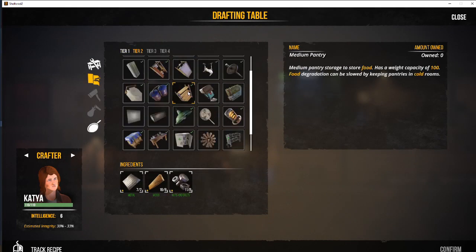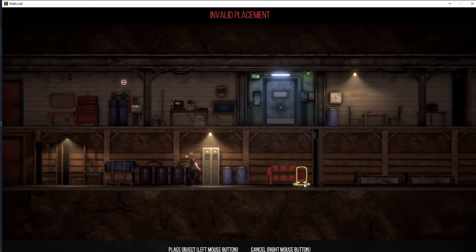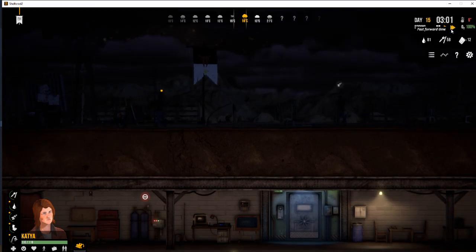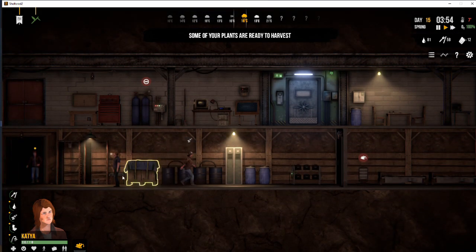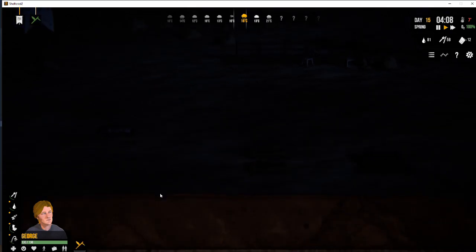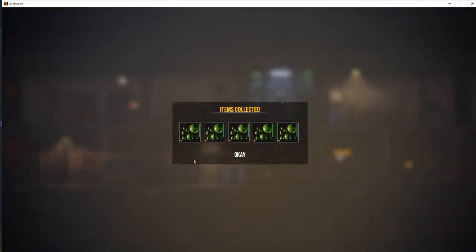Let's go see what else we can build. As I was talking about the halogen heater, what you can do is ensure that your bedrooms are nice and cozy. We put that partition wall in between where the beds are and where the battery bank is. What it should do is maintain that room at 20 degrees Celsius — that's what you want to set it at. It's a nice comfortable temperature, not too hot, not too cold, and they will be much happier for it. Our plants are ready, so go and harvest. The other one's only 59% ready. We've got five peas in total.